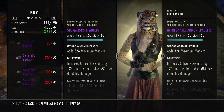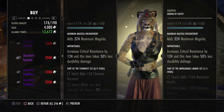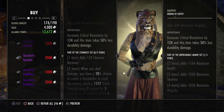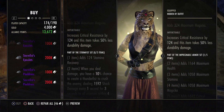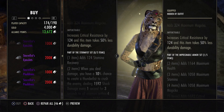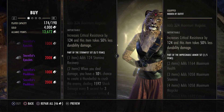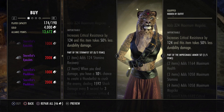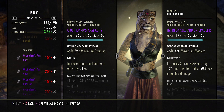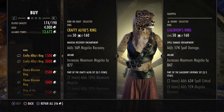Next we have Storm Fist — I definitely recommend buying this for one reason: you can pair it with Blood Spawn, and since no-proc PvP really demands a lot of sustain, at least in my opinion, this is a very good option to help get your sustain up without having to change your Mundus Stone from the Warrior or whatever you're running.